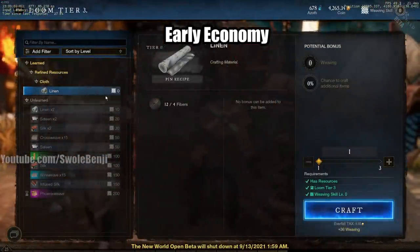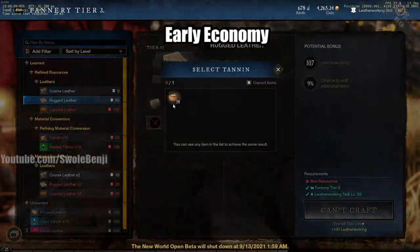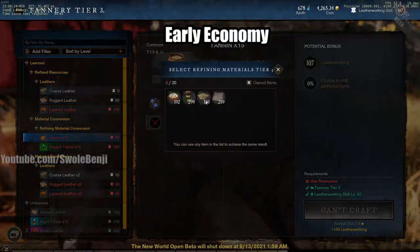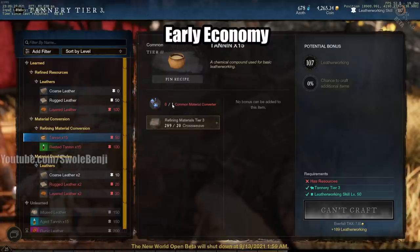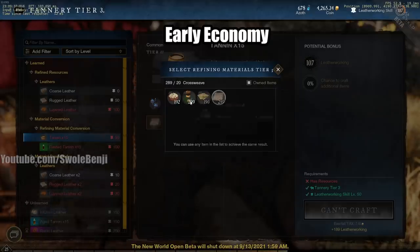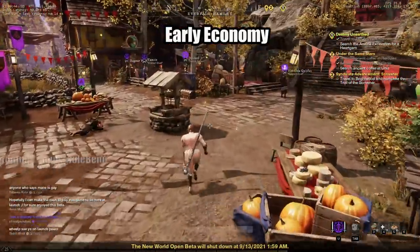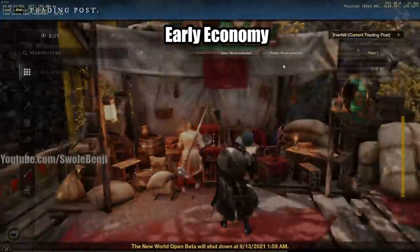I'll go to the weaver here. So rugged leather takes tannin, which is another cheap resource. Let's say I didn't have the tannin — I can use the material converter and pick any of these other things. Remember, crossweave is literal pennies. I can take crossweave, use the common material converter — which I can buy hundreds of easily — and convert it to tannin. Sand flux is the expensive one. I don't think solvent's expensive, but let me go look at sand flux real quick because I guarantee it's not pennies.